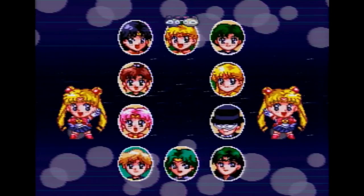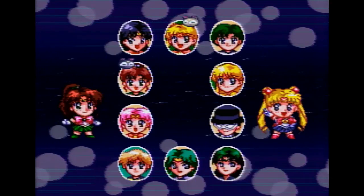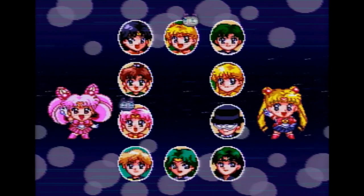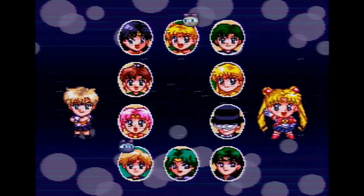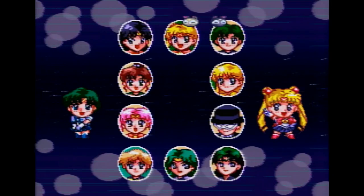Just wanted to show you guys what it's like. So there's all the characters you can choose from: Sailor Moon, Mars, Jupiter, Chibi Moon or Mini Moon — Chibiusa, she has a bunch of names — Sailor Uranus, Neptune, Pluto, Tuxedo Mask, Sailor Venus, and Mercury.